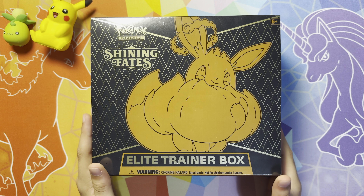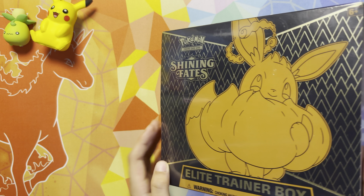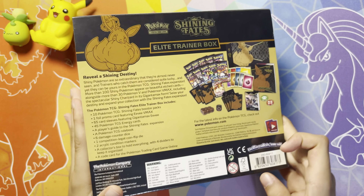This set was released in 2021 and is the 6th Sword and Shield era set, not including the promo sets like McDonald's and Futsal.